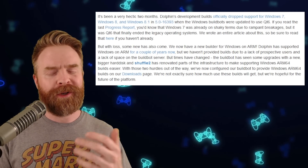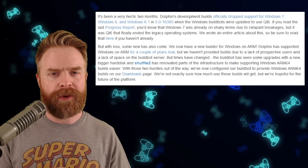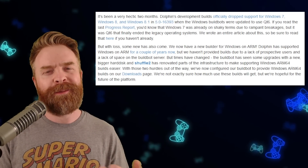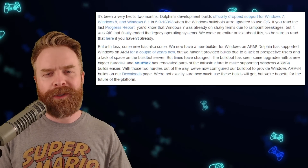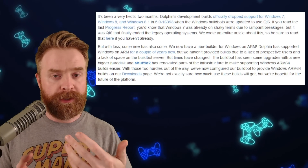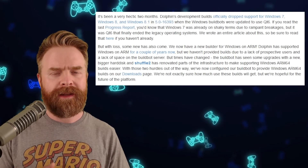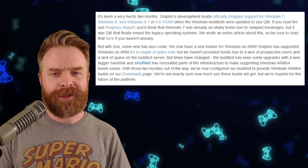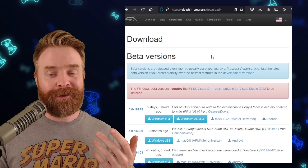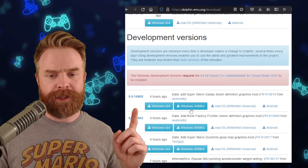The first couple of things in this report we've covered in previous videos, but as a refresher: Dolphin no longer supports Windows 7, Windows 8, or Windows 8.1, and I think even early versions of Windows 10. If you're trying to run Dolphin on an unsupported version of Windows, check out a build earlier than 5.0-16393, or just dual boot with Linux. Also, Dolphin for Windows on ARM is now officially a thing — builds are now hosted on the main download page, right under the beta versions and also in the development versions section.